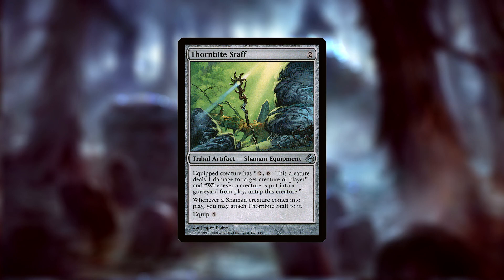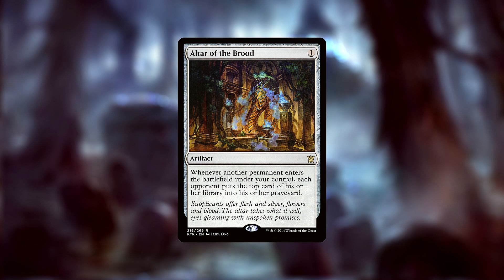Thornbite Staff is the real kicker if we want to kill by sheer numbers — a two mana equipment that equips for four. The staff says: equipped creature has tap: deal one damage to target creature or player, and whenever a creature is put into a graveyard from play, untap this creature. It also equips for free to a shaman, but that doesn't really matter. What we want is that untap effect. If we have Marronar and at least two other rats in play, and Marronar is equipped with the staff, we can tap Marronar to sacrifice one rat and make two more — since he counts himself — leaving us up one rat. Since tokens go to the grave before they stop existing, the sacrifice will also cause Marronar to untap, allowing us to make infinite rats.